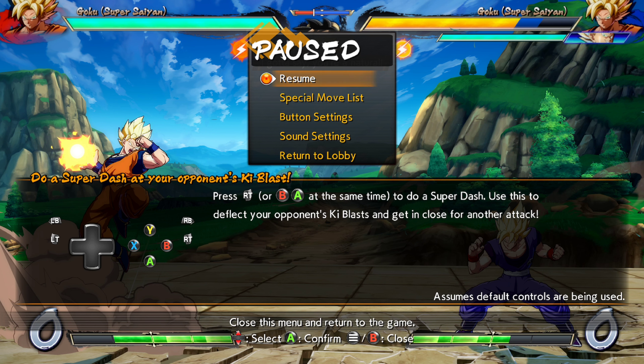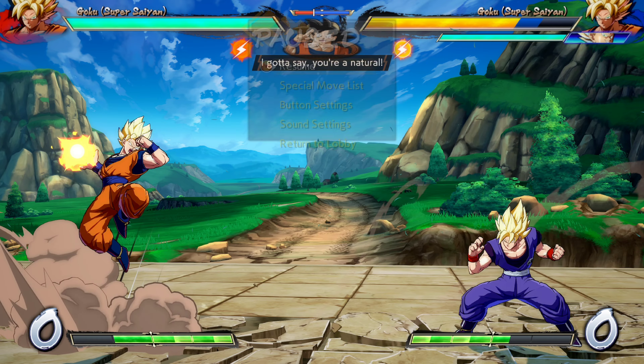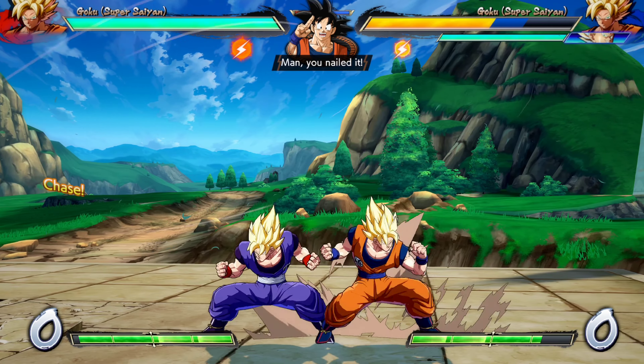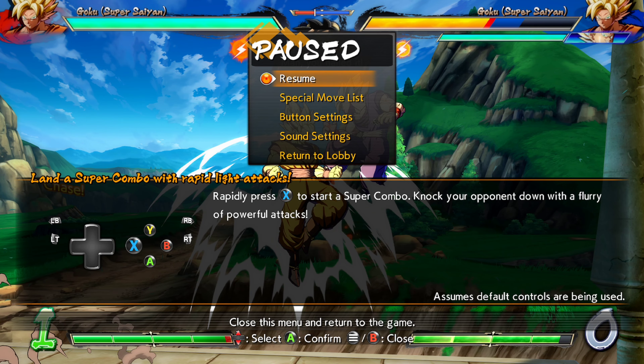Press R, T, or B plus A at the same time to do a switch. Oh, I didn't realize I did that!